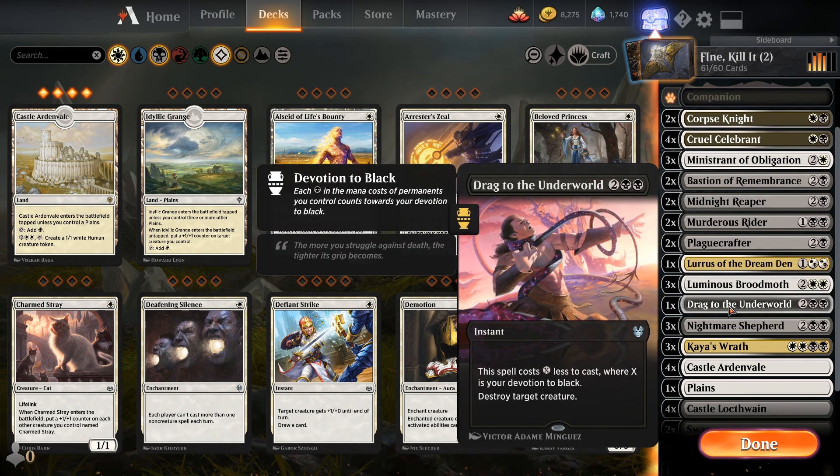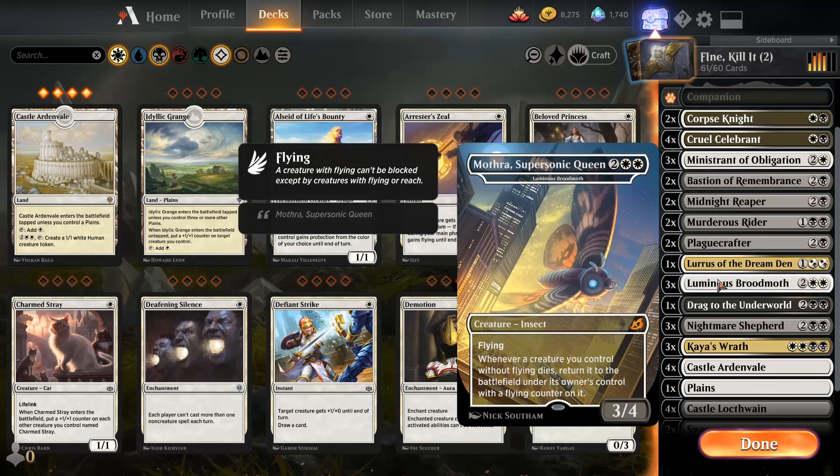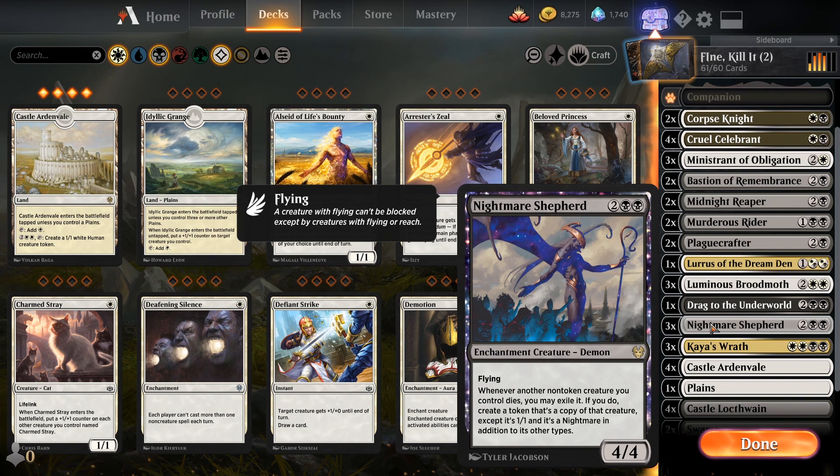Dragged to the Underworld — it's a two-cost kill spell. Destroy target creature. It did need some point removal. If you want to throw in Mortify, go for it — it's almost the same damn thing. Getting rid of enchantments actually is important, I might flip this for Mortify, but mana is hard to come by — two versus three actually is a thing. And Nightmare Shepherd is also not legendary. Neither is the Moth — what the hell were they thinking? I guess the Moth stacks with itself, but if they destroy one, you've already got one in play.